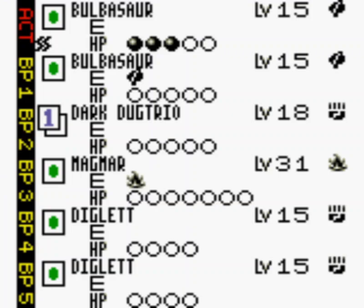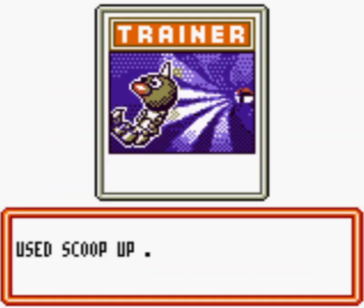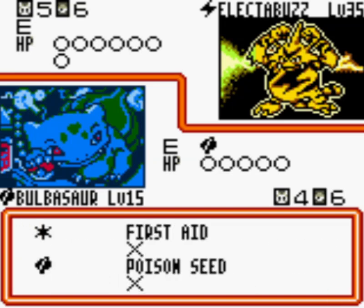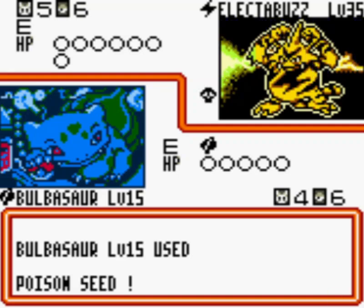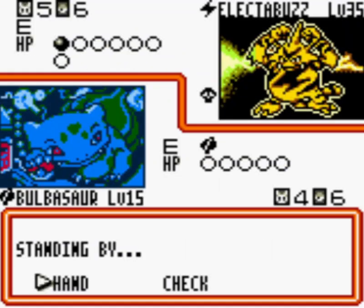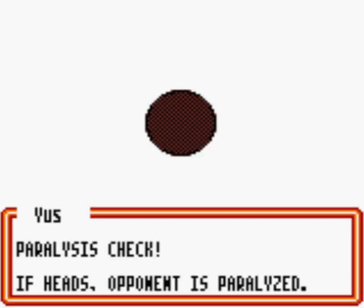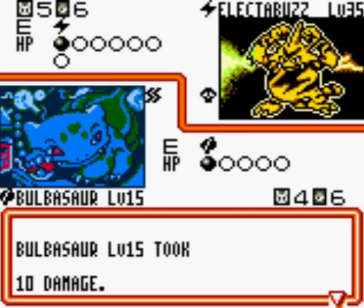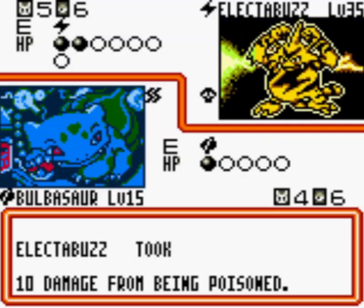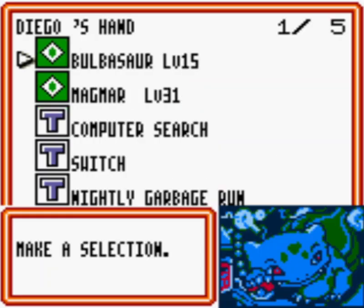I'm going to use Scoop Up to retrieve that Bulbasaur that was damaged, and send the other one that has no damage counters and has the Energy to go for the Poison Seed. Finally, we get the Poison status on that Electabuzz. Now it's our opponent's turn — they're going to play another Energy into Electabuzz and go with Thundershock, getting heads again. Another Paralysis for the third time. Luckily we got that Scoop Up on the previous turn, so we could start racking up damage with the Poison.